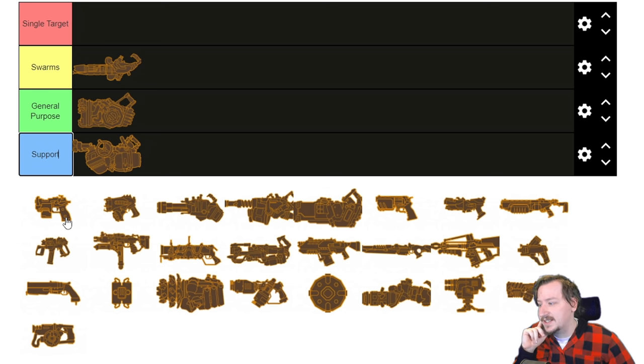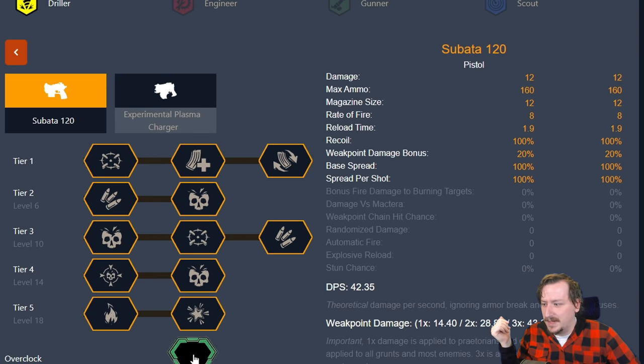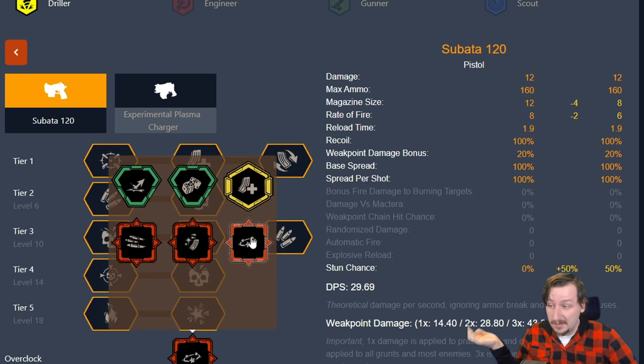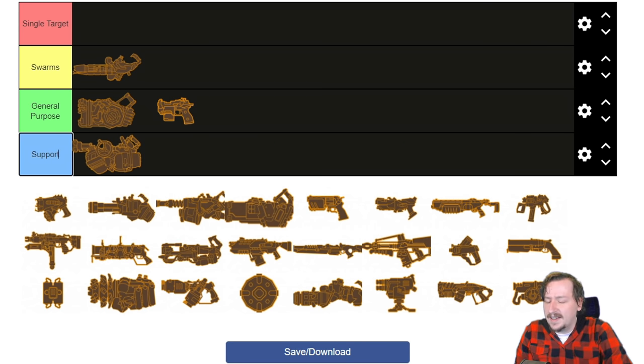Moving on to Driller's secondaries, we have the Sabata. I think it fits best in general purpose because it's your longest range option and best single target at range. It works really well on Driller, you can kill small enemies pretty fast. Overclocks include oversized magazine for more ammo, explosive reload making it more of a single target weapon, tranq rounds making it more supportive through stunning enemies, and automatic fire to spray into hordes or single targets. The Sabata really isn't a bad gun — it does every job that Driller needs it to do.